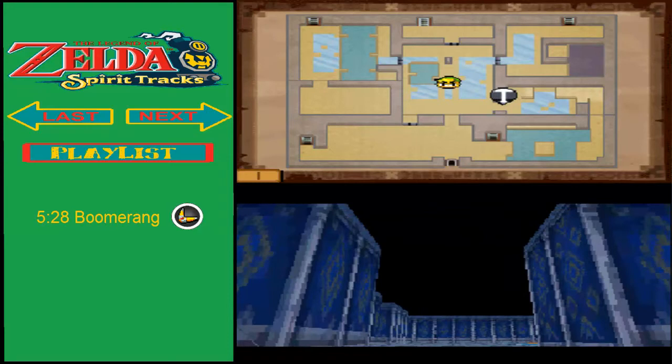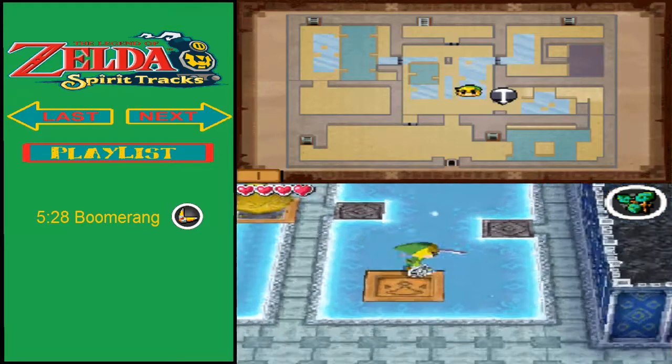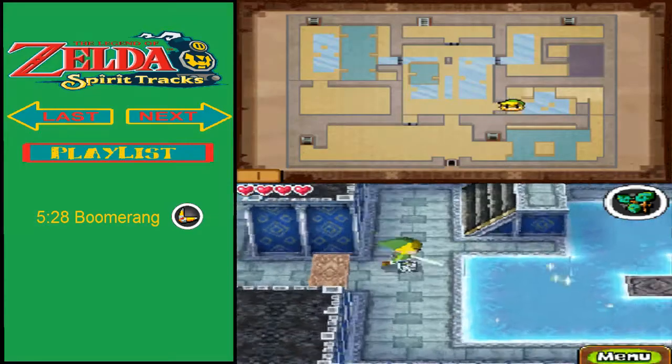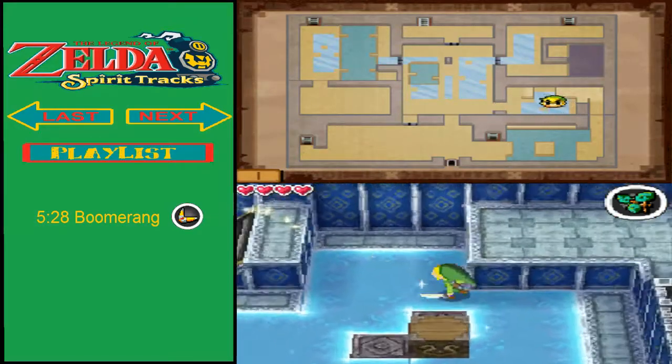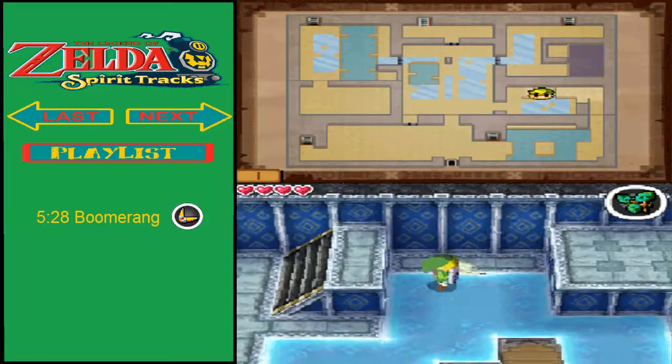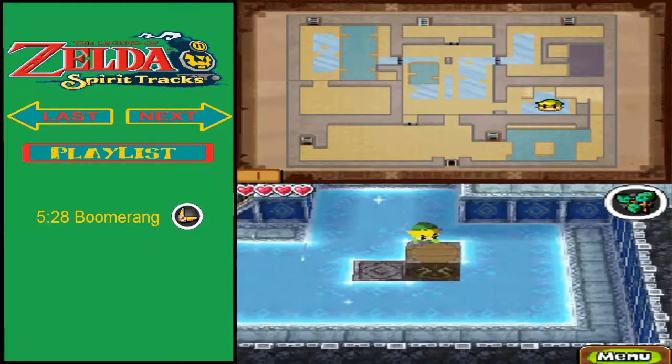Alright, that was pretty easy. Now we can go through the door, so let's go. If that's all the puzzles they've got, they're not gonna work. So now we'll probably just have to move the block in the middle over here.